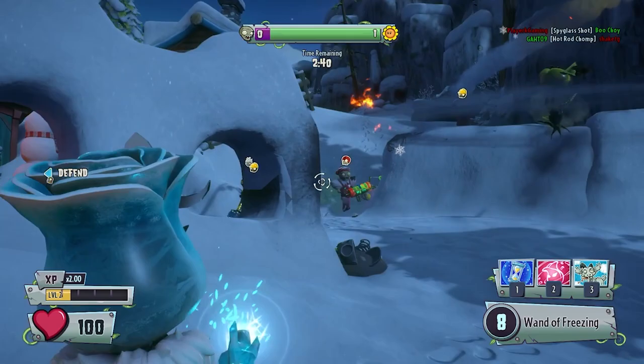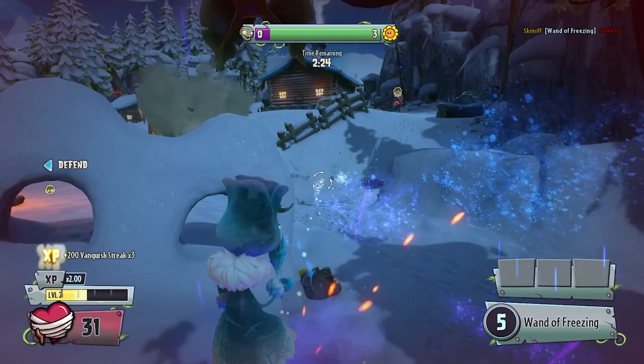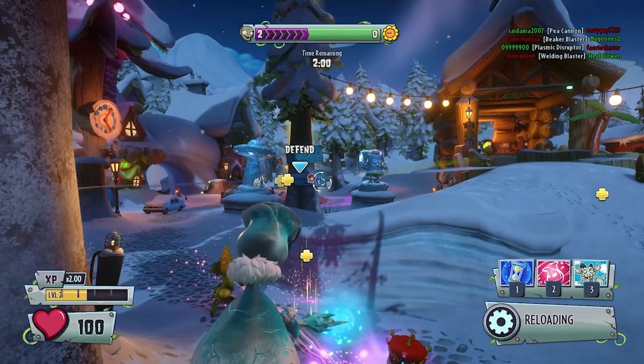You might be kind of low — never mind, you're dead. Oh, Imp. You're definitely low; I just hit you for 50. The zombies are capturing — I should probably help out with stopping that. Let me see if I can kill this Captain Deadbeard over here. He's trying to be all sneaky, but I see him.